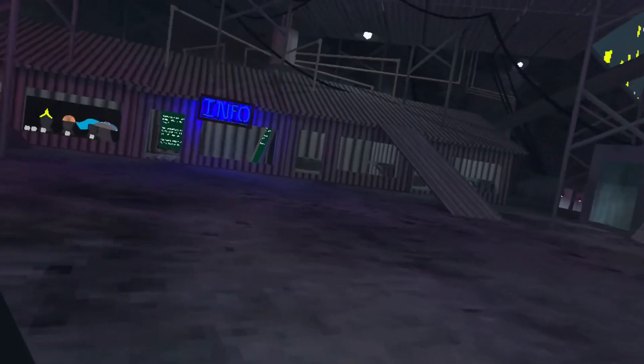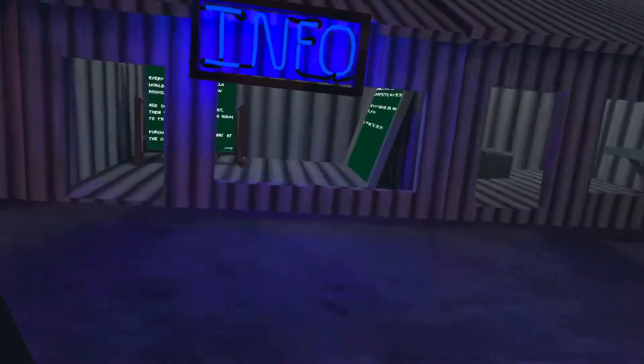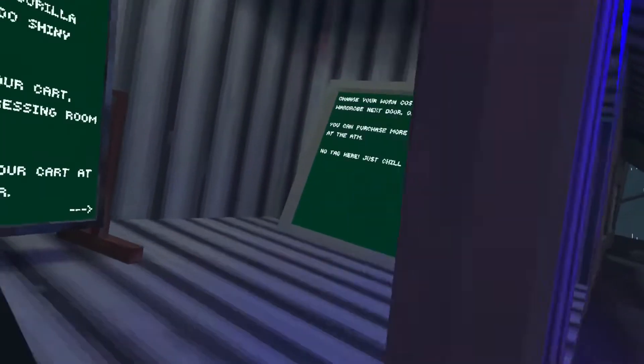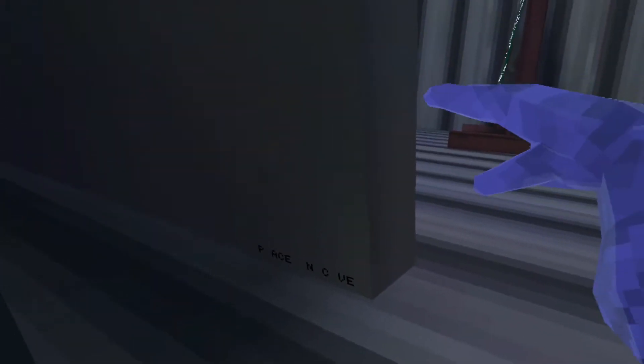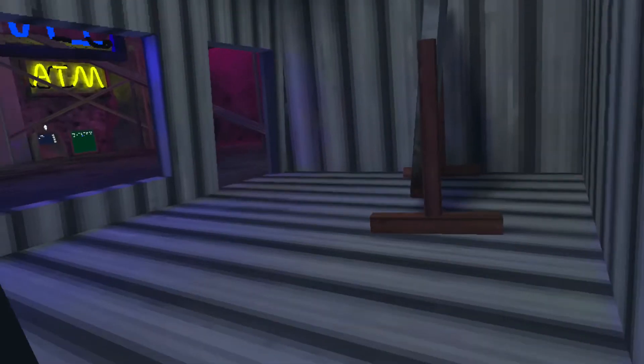The first step to this glitch is going over to the info board and then going inside. If we look behind this board over here, go down — it says something like 'pace in cave,' but it actually says P-A-C-E-N-C-V-E.